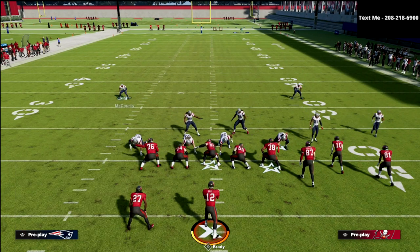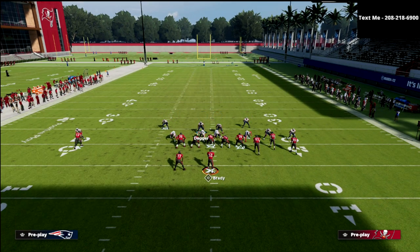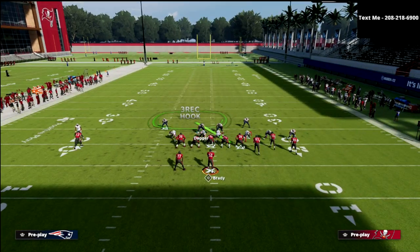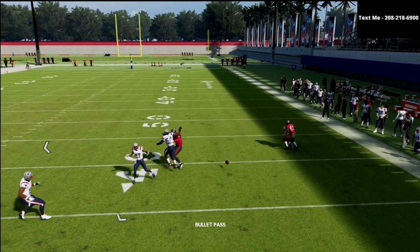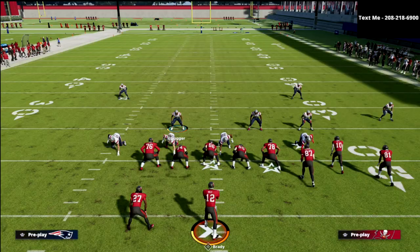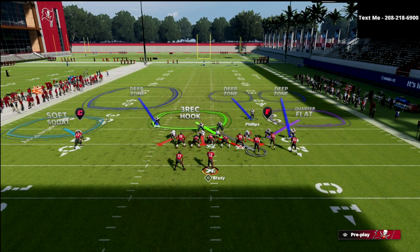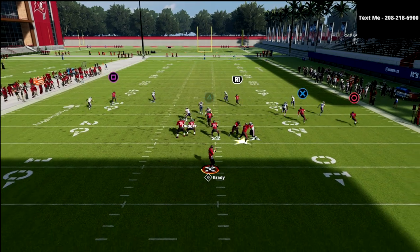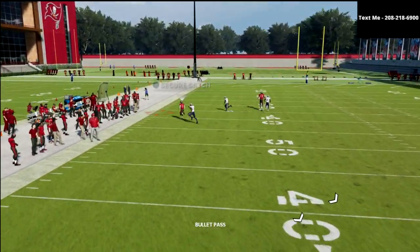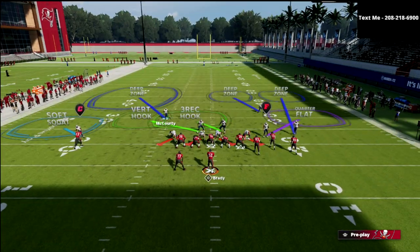If you bring these quarter defenders down into the box they're going to play significantly better. If you keep this guy wide he could still get back on everything they run to the number one receiver — keep that in mind. On the verticals play, watch how much better you get these match defenders to play when they're in the box. There's not a real opening. The last piece with verticals is your user really needs to carry the crosser, but when you bring the guy down into the box he'll drive on that route fairly effectively and make a play.